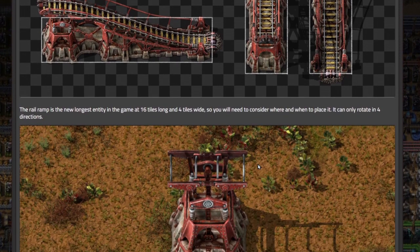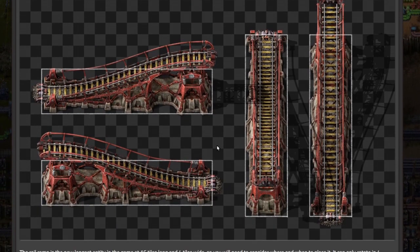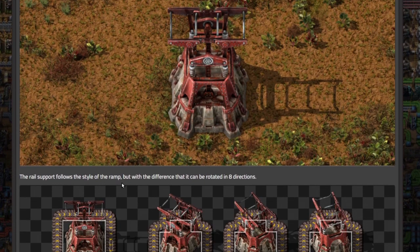The rail ramp is the new longest entity in the game at 16 tiles long and 4 tiles wide — so you'll need to consider where and when to place it. It can only rotate in four directions, which makes sense since diagonals would be very difficult. The rail support follows the style of the ramp but with the difference that it can be rotated in eight directions.